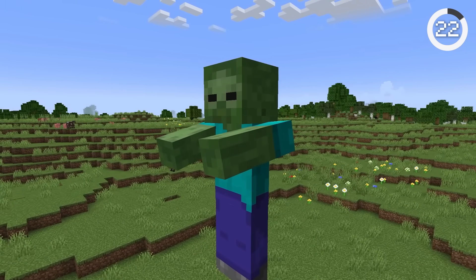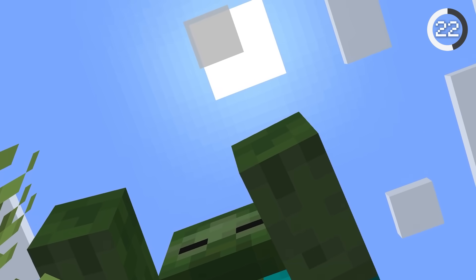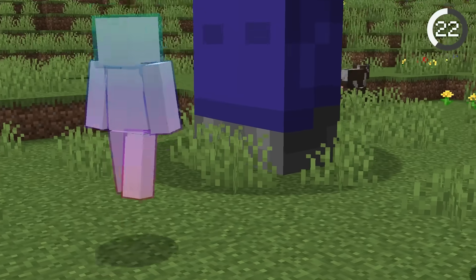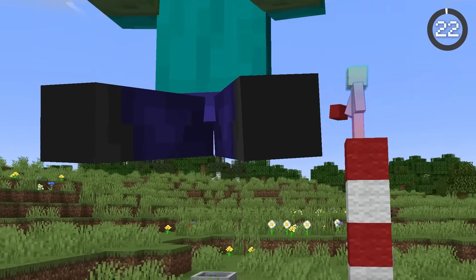Giants may be the most broken mobs in Minecraft. They have no AI, so they can't move at all. They don't burn during the day even though they're zombies, and they don't make zombie sounds at all. Most ridiculously, they fly four blocks in the air while in a minecart.